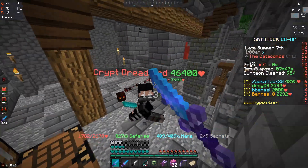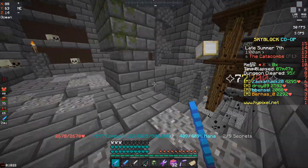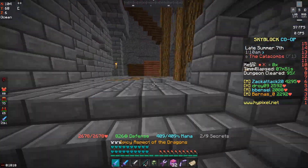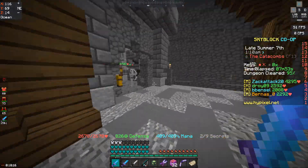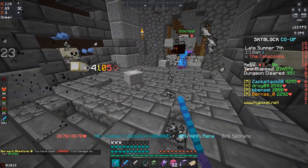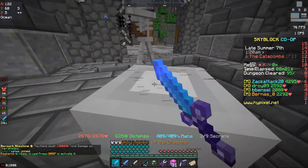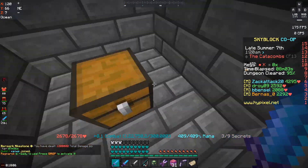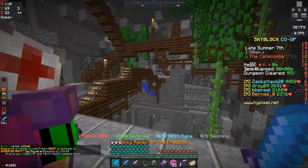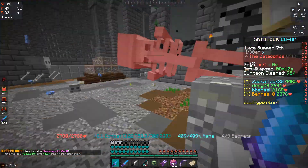You guys are probably like, man, you're getting clapped here on floor 1. How did you actually manage to beat floor 3 to unlock your armor? Well, I got carried by like a bunch of level 19s or something like that. Yeah, I got carried hard. I died once. I actually didn't die in the boss fight. That's good. I didn't die during the boss — that's a step in the right direction.